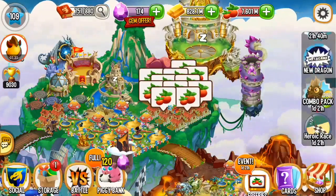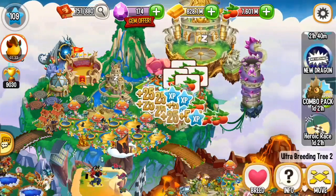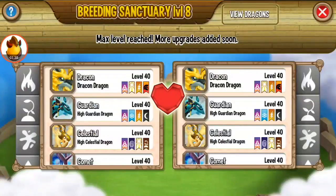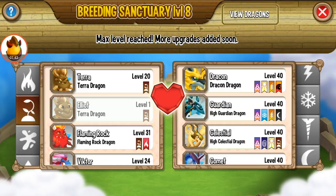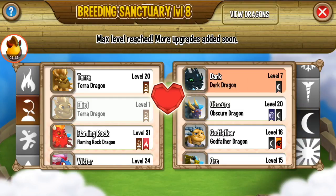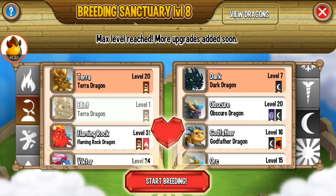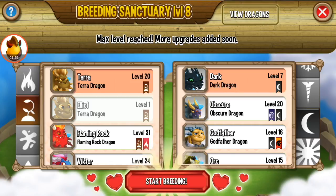That is the way to get the Wizard Dragon. One more thing: try to use dragon level 4 or level 7. Don't use a dragon with level 10 or 20 — just use one dragon with a low level. This is the easy way to get a dragon from the century breeding.